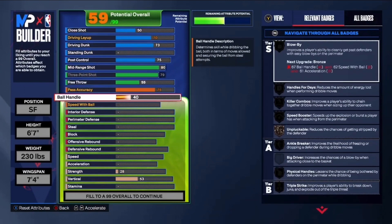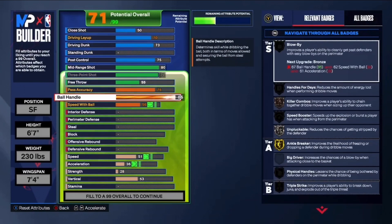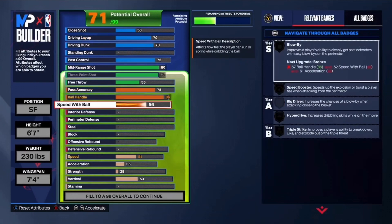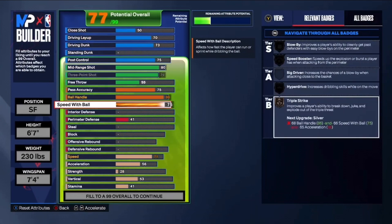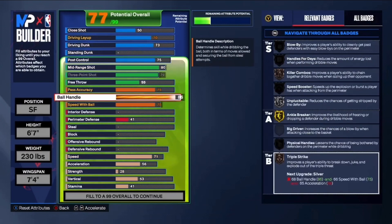With a 75 pass accuracy it's gonna be just fine. Ball handle at 86 will get us some pretty good general moves and pretty good playmaking badges like unpluckable. Speed of ball we're gonna get up to a 75 — that's gonna be pretty solid, and we'll get hyperdrive and speed booster once you have the speed and acceleration. The ball handle is 86 because the 2K player had it at 86, so I'm trying to make it as realistic as possible while still making a usable build.